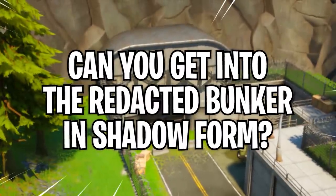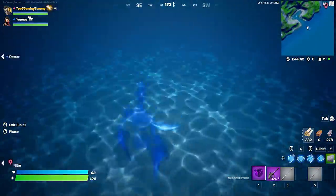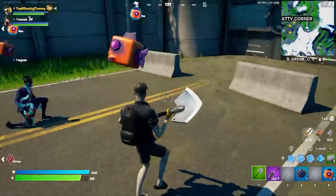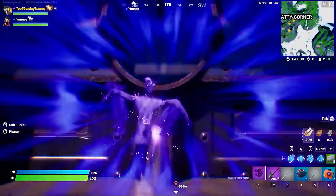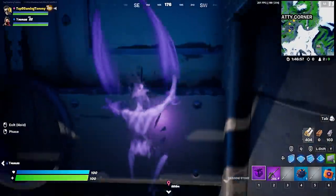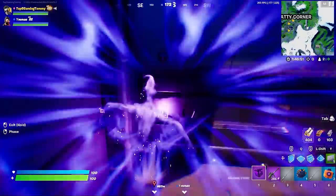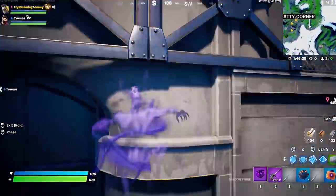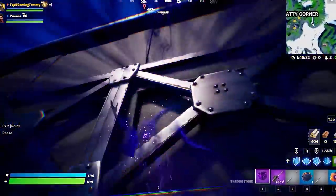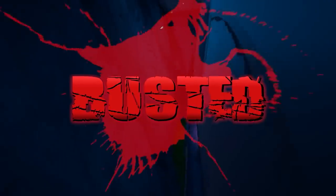Can you get into the redacted bunker in shadow form? Since we found out we could go underwater in shadow form, we wanted to get into an even more unbreachable area. Got our shadow fish — let's go. We're going to eat them and try to phase in. It doesn't look like we can at all. Maybe we could get in through a corner or something. We used to be able to do it last year — I don't understand why we can't this year. Epic Games, you've got to fix the glitches. Unfortunately, you can't glitch into the redacted bunker just because you ate a fish. Myth busted.